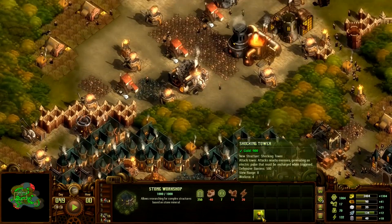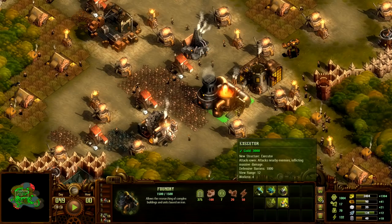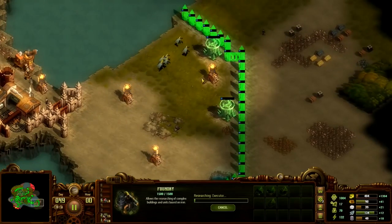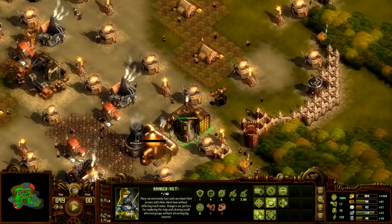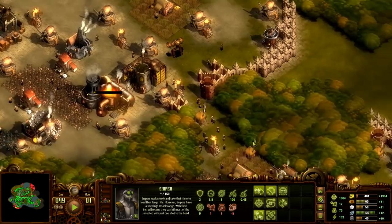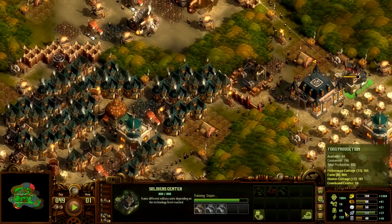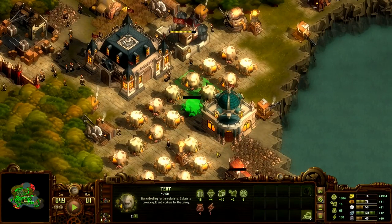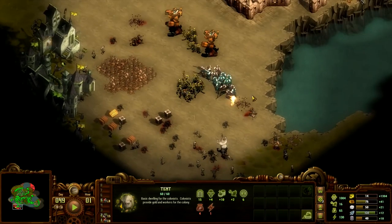Shocking tower. Wire fence. Executor — we might as well research executor because we'll need that anyway. Just get it done. We can patrol or something, and maybe send a few snipers there. We are recruiting them, so these guys will go southeast. Queue up a few more. As for the food situation, we got enough food for now. Let's start upgrading some more houses. Gold — it's fine, we are about to get more.